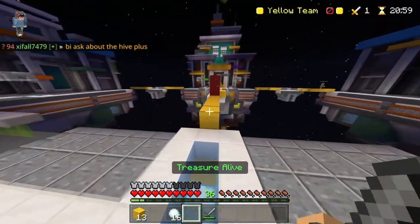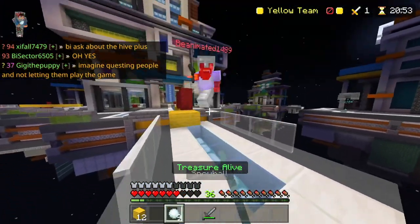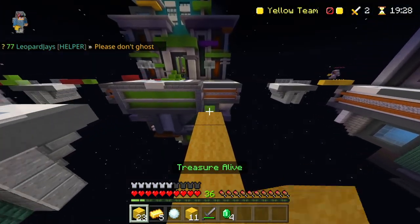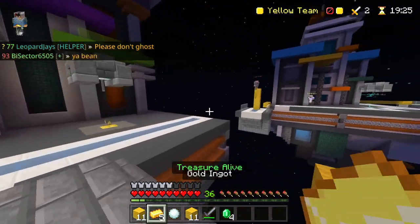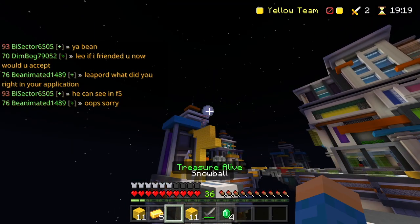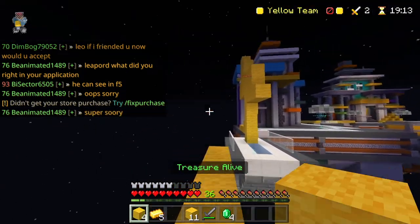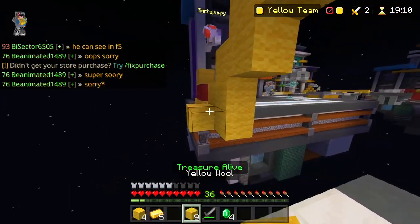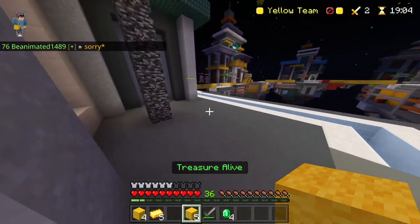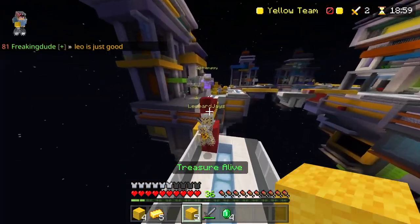The second best option to get XP in Treasure Wars is either squads or mega mode. If you are able to get a squad or mega squad together of like eight friends or a big group of people, and you guys are able to rush through mega, get the treasures, break them quickly, and kill everyone off quickly, you will get a ton of XP fast because you get XP for every treasure you break and for winning games.